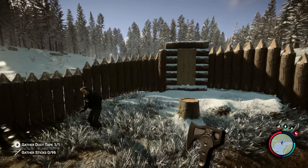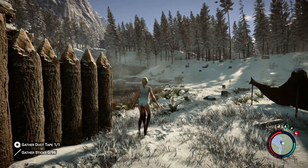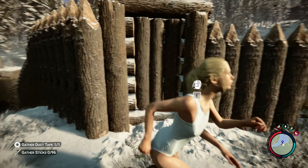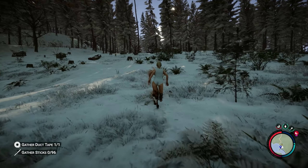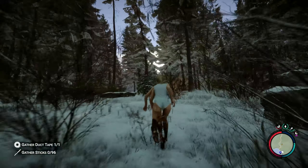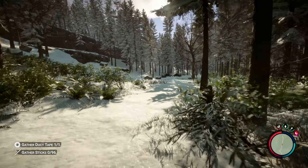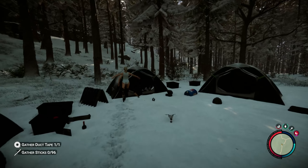Our mysterious lady friend is here again, playing in the mud. She wants me to follow her — yep, she's taking me back to that camp again. You can tell when she wants you to follow because she doesn't run nearly as fast as when she's scared and booking it. She's slowing down for me. I've already been here but that's okay — oh, I didn't open that orange case over there!